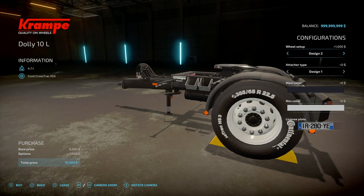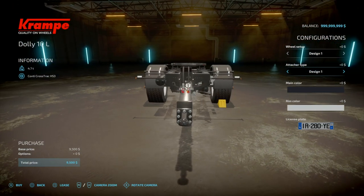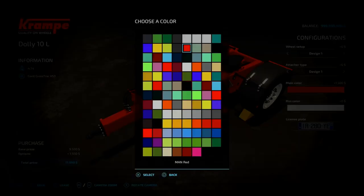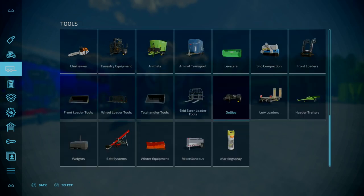You'll see you've got your design one, design two with the white walls, three, four with the chrome rims, back to one. Attacher type two: you've either got a pin hook or a ball female pick, or a pin hook attacher. Main color — this is going to be for everything. You've got a huge plethora of colour: your main reds, pink and red, light pink, orange, all your main colours, your Tatra colours, and some special colours.